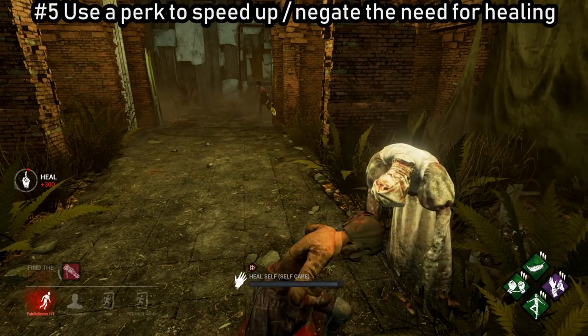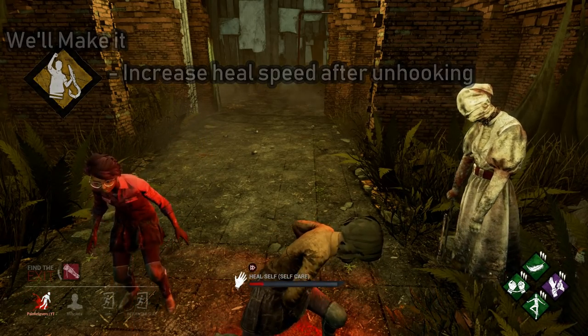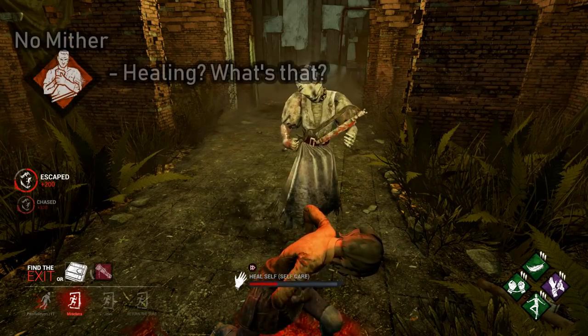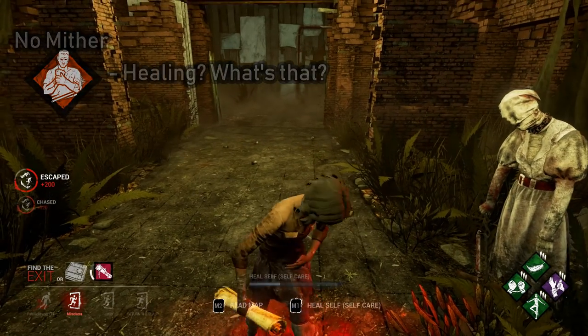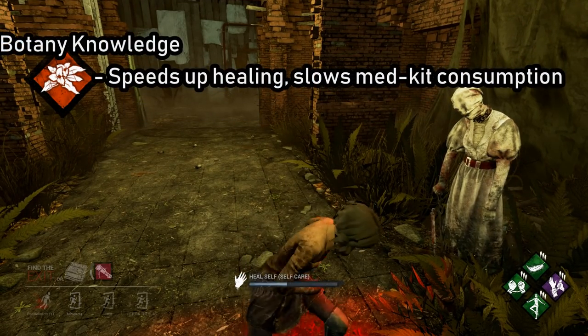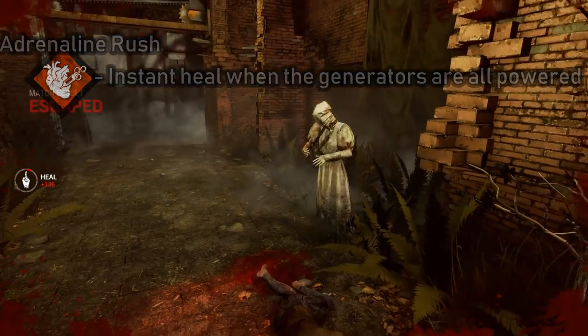There's a variety of perks you can use to lessen your need to heal immediately or to heal faster. We'll Make It and Pharmacy can let you heal faster. No Mither means you don't have to heal at all. Iron Will reduces the need to heal immediately. Botany Knowledge lets you heal faster, and Adrenaline lets you heal immediately when the generators are powered.